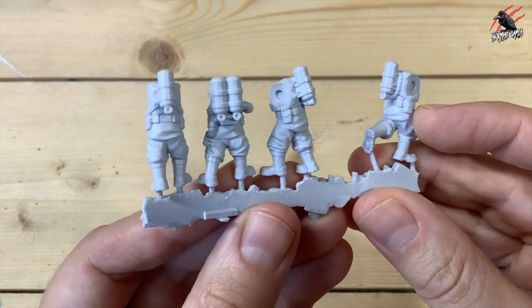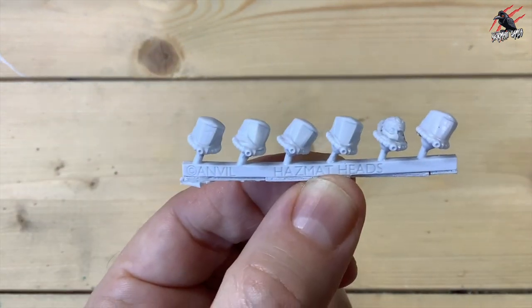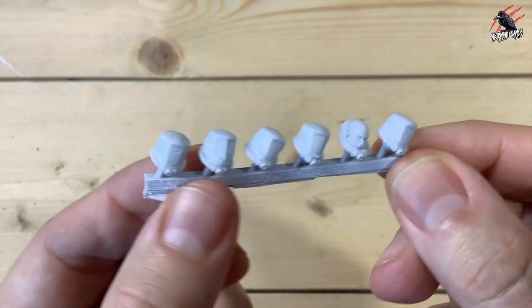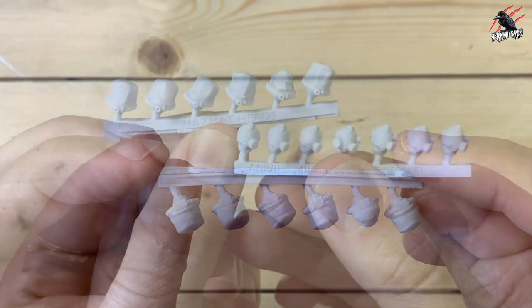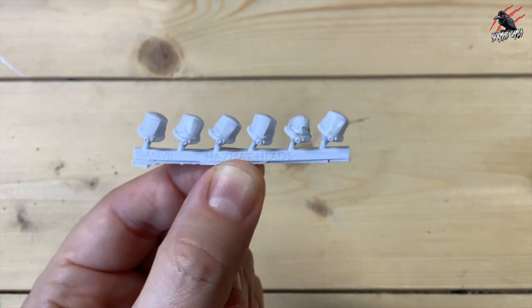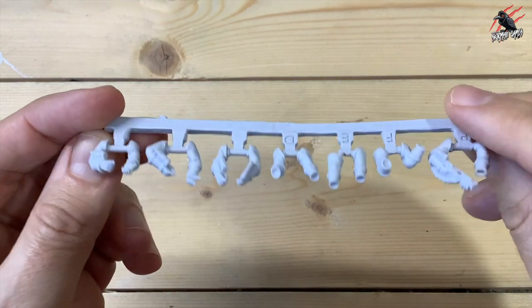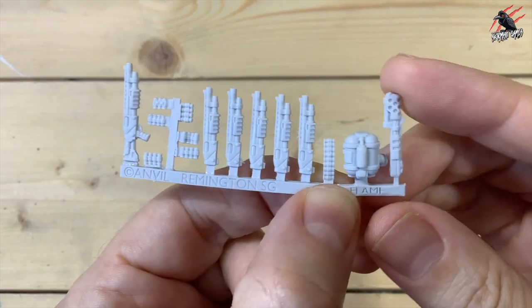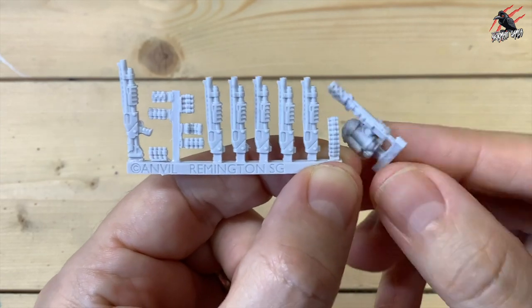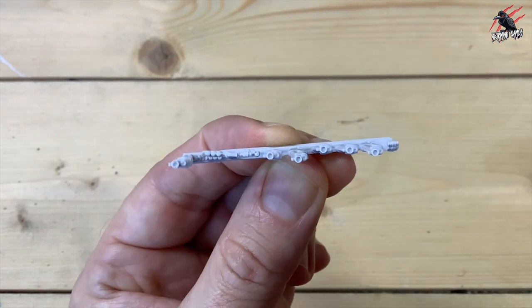On the back you've got the tanks, and one has a double tank which works nicely for the flamethrower we'll see later. The hazmat heads are more typical of outbreak-style helmets you'd see in movies, and comparing them to the military ones you can see a slight difference. The hazmat arms have thicker gloves around the wrists — a little bit different going on there. Then there are pump-action shotguns with brilliant detail, a flamer with an extra backpack, and all barrels drilled out too.